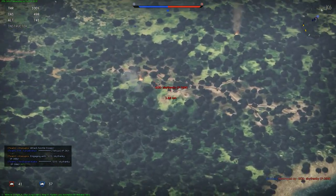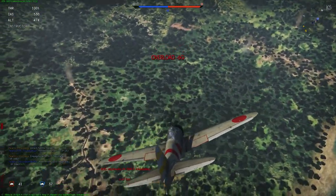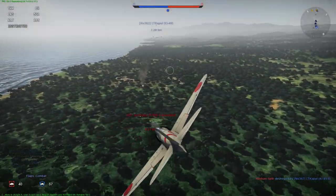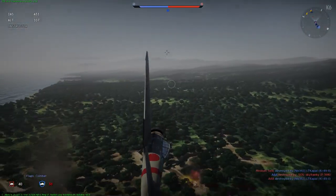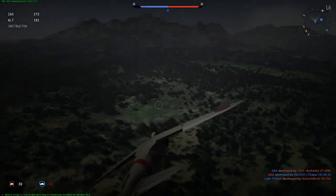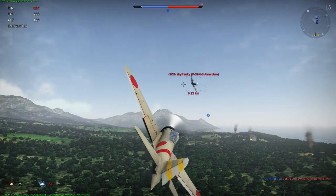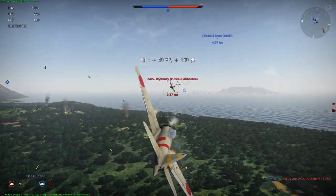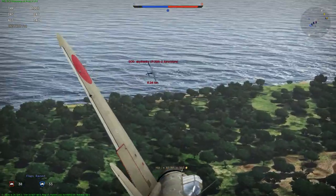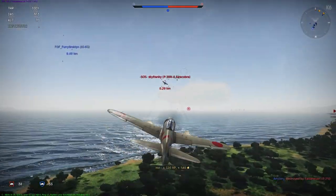I have spotted a P-39N, which is an American Airacobra, and he will be an easy target in this Zero because I am above him and thus have more speed. I'm going so fast I can't hit him so I have to slow myself down, but I can also outturn him because the Japanese Zero is very light and has no armor — it can turn in 19.9 seconds, which is much faster than an Airacobra. Airacobras are terrible at turning, somewhere in the 20-second turn time.